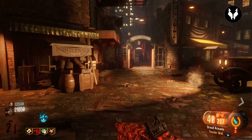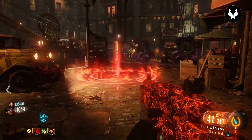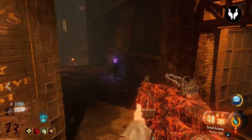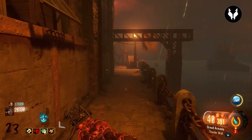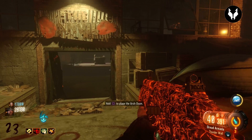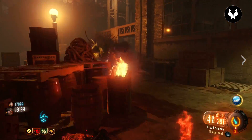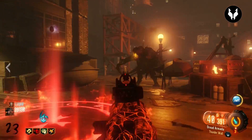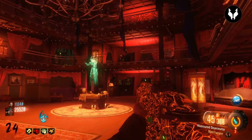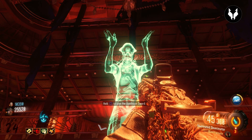The third ritual site is in the Junction — place the egg and the Margars go down just as easily. We honestly found it so easy; people make it out to be the hardest thing in the world, but with pack-a-punch weapons they barely touch you. We only got two Margars every time. Once you have completed all four ritual sites, return to your gatekeeper and you'll be able to obtain the Apothecan Sword.